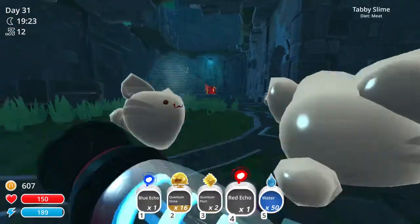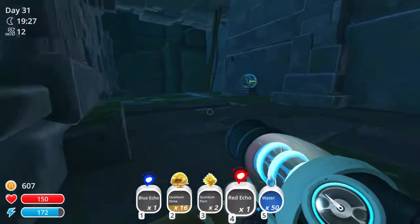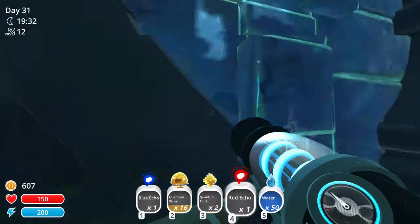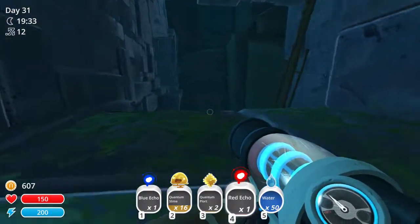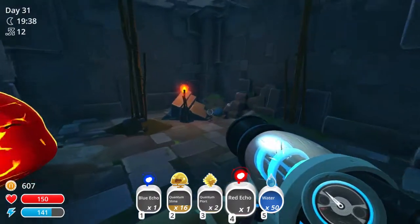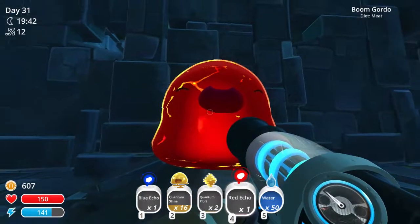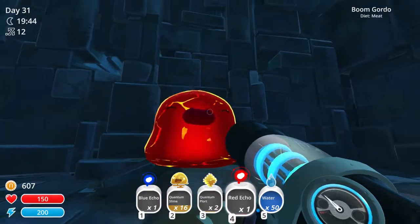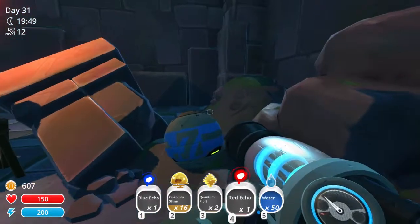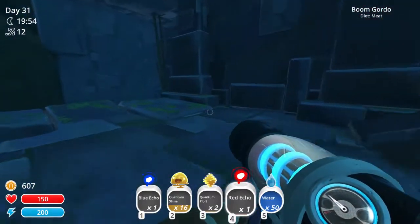What is that? That's a big red thing — it's a boom gordo slime! I closed that door. I don't have what I need. If I had meat or something we'd be in great shape, but I do not. So for now I'll keep you here all happy and boomalicious.